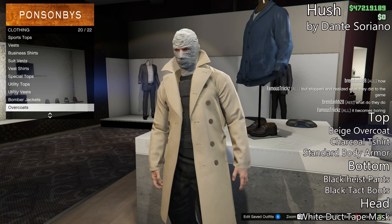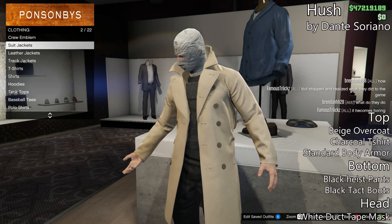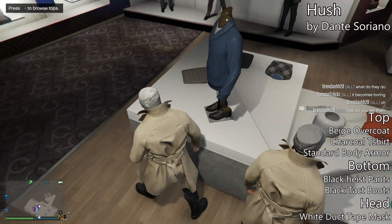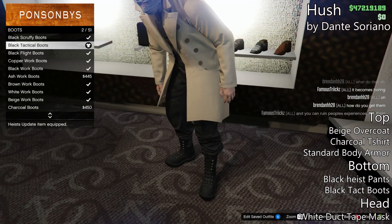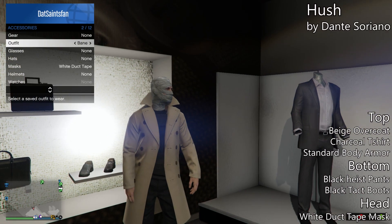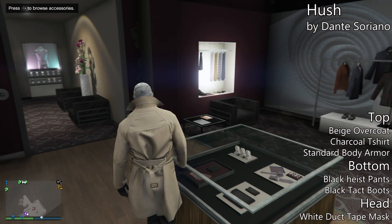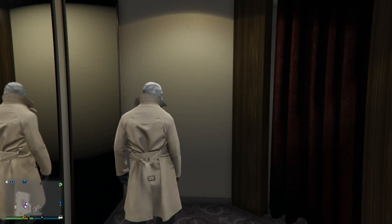It is really easy to do, and if you're going for a bad guy or a villain, it looks pretty unique. If you didn't know who Hush was, he's a Batman villain in the comics. To make this outfit, start with a beige overcoat, then put a charcoal t-shirt and standard body armor underneath it. You can put on black tactical gloves. For the bottom, go ahead and put on black heist pants with black tactical boots, and then put on the white duct tape mask.